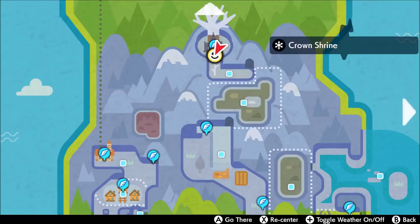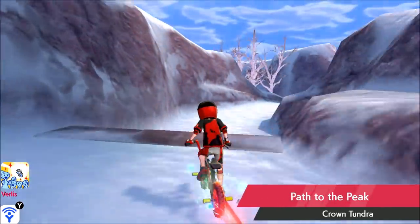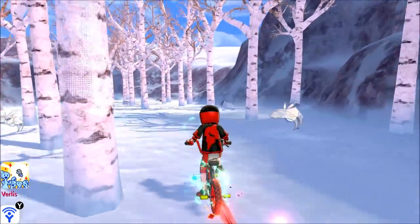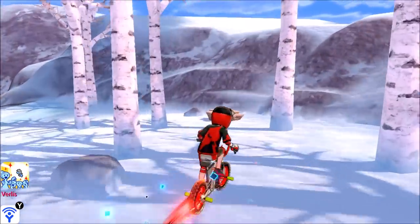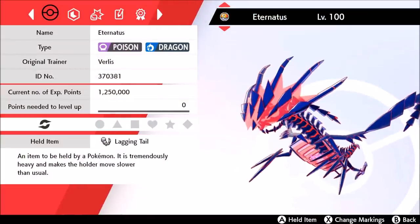Now let's talk about my method. If anyone's seen my guide on how to get Armorite Ore, this is going to be the same thing with just a couple of tweaks because we're in the Crown Tundra. What you want to do is fly to the Crown and then head to the Max Raid Den in the Path to the Peak. This area is filled with Dragon Pokemon, which means you bring Eternatus.